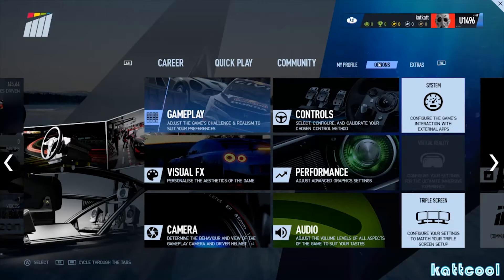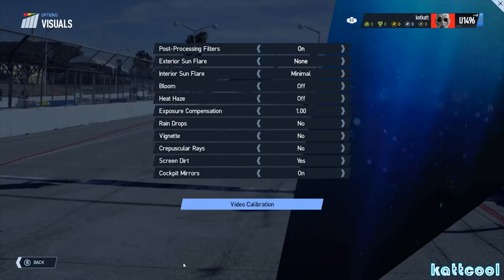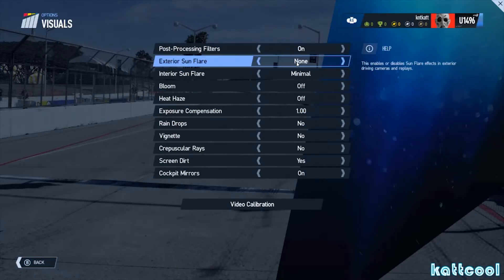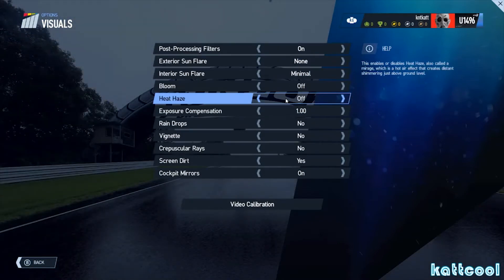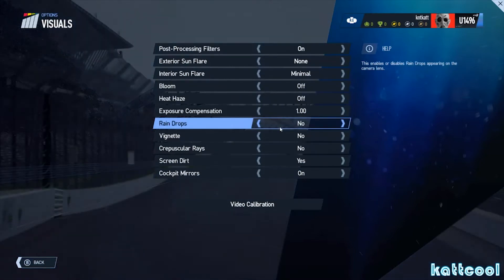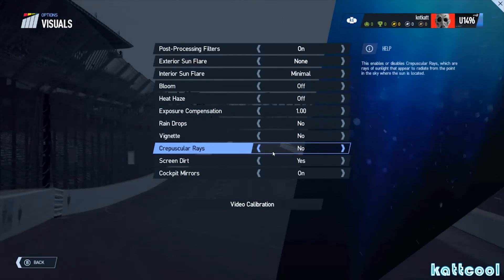Next we'll boot into the game. As you can see we're in the main options section. For visual effects, I have the post-processing filters on, no exterior sun flare, interior is minimal, bloom off, heat haze off, raindrops are off — can't tell the difference when they're on or off anyway — vignette's off, no rays.